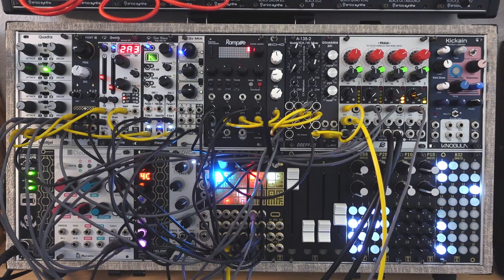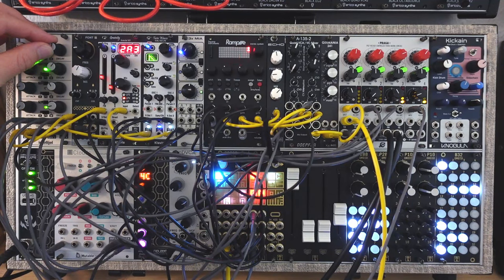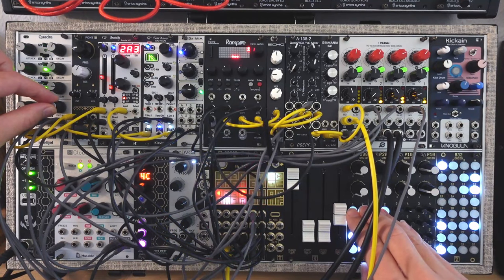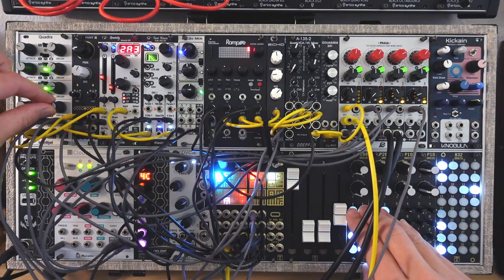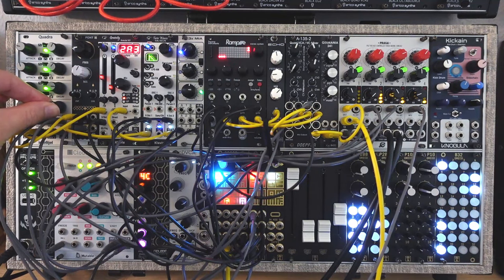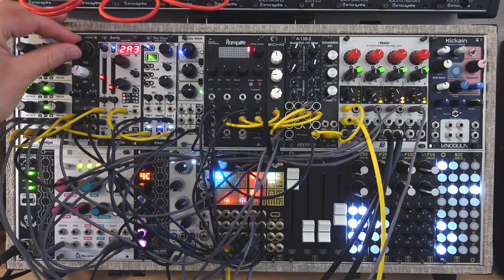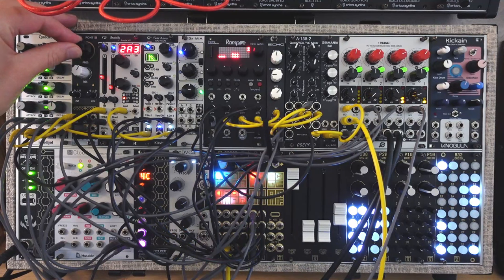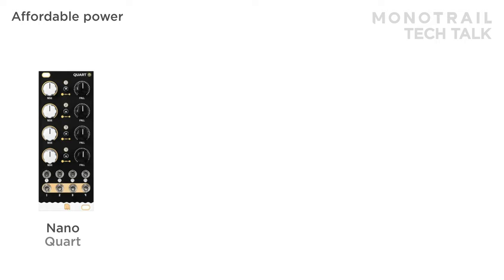Here, the first three envelopes control filters in simple voices, and the fourth controls the VCA over a percussive section. Let me know in the comments if I missed some obvious choices, but I think for the price and size, this module doesn't have a lot of competition.